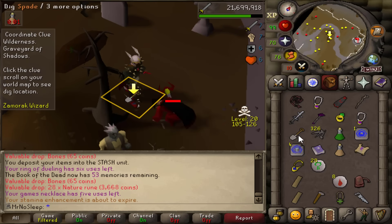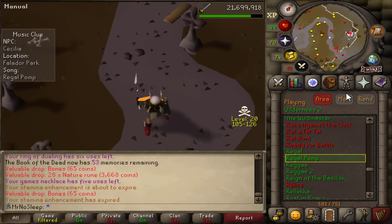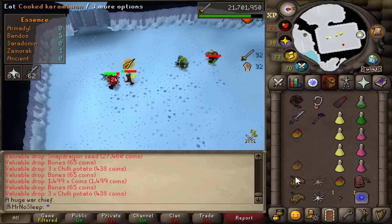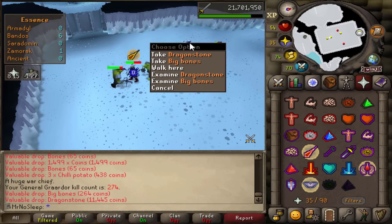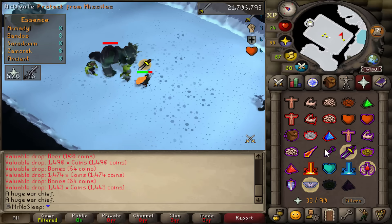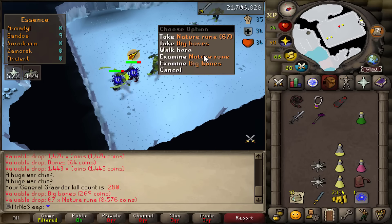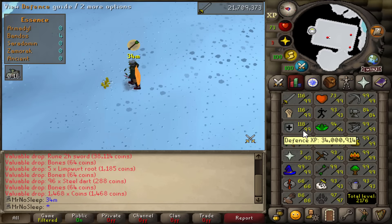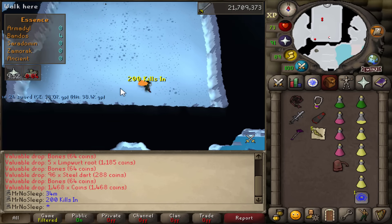12 hours in, we're doing a wilderness step here with no food, very thankful there were no PKers outside of Calvar'ion's cave or I would have lost a lot. Recovering from that, we did get another hard clue casket and threw that in the bank. Following that, I got another rare — a dragon stone, just like the 100 silver ore it's one in 1000. It's actually a useful cut gem compared to the others, so my 'Adam Sandler' joke wouldn't work there. 34 million defense XP.